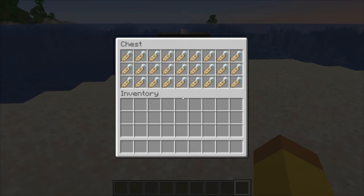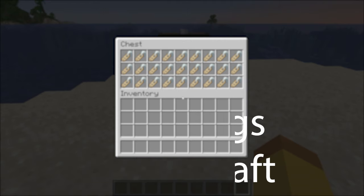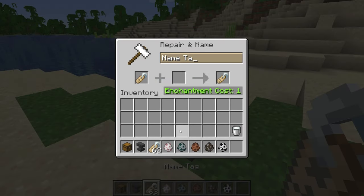How to get nametags in Minecraft. This video is going to explain the 5 ways to get nametags in Minecraft. Nametags can be renamed in the anvil and used on mobs to give them names.